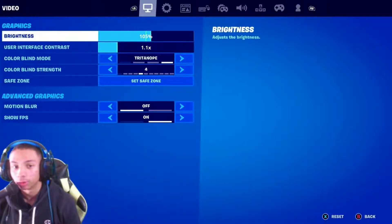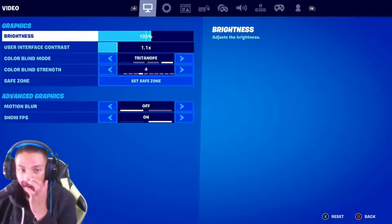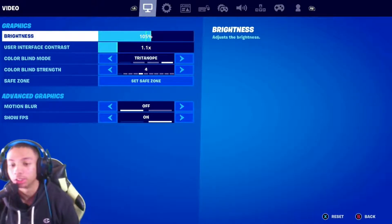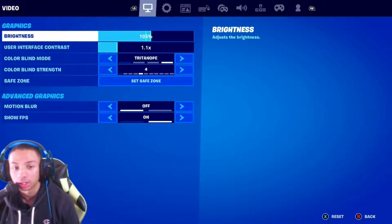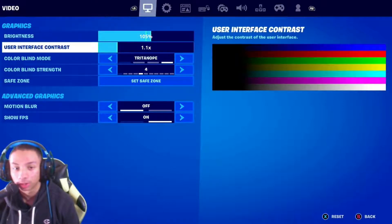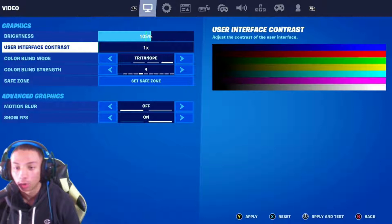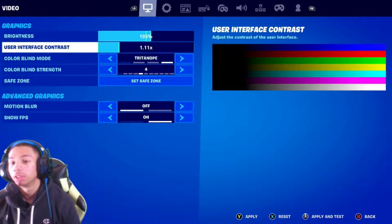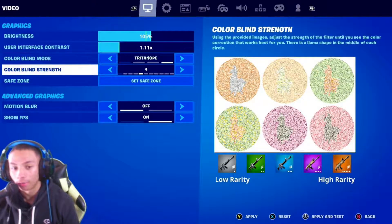We're going to go from left to right, starting from the video settings. I have my brightness on 1.5. The reason why is because I use integrated contrast — I put that on 1.1 instead of 1.0. I use interface contrast because I have tripod on, and colorblind strength on 4.